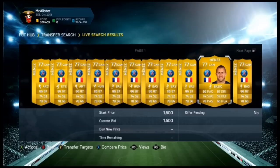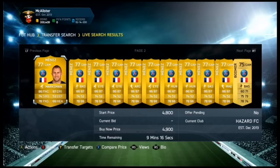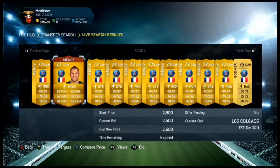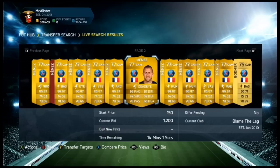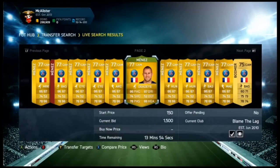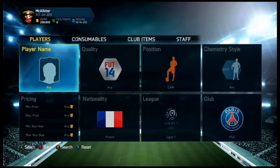Basically, just go and build some chemistry styles on some Menezes. He's listed at about 2.6k with nothing on him — just basic. So if you pick up an amazing deal and put a good chemistry style on him, you're going to make a lot of coins. If I buy him at about 1.5k, I can sell him at about 3k to 3.5k — that's like 1k to 1.5k profit straight away. That's basically all you've got to do. You can do it with CAMs, strikers, or anyone.